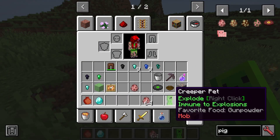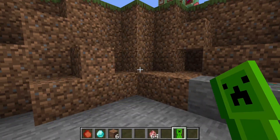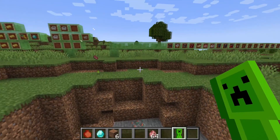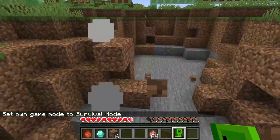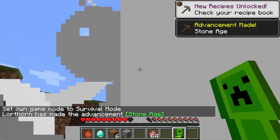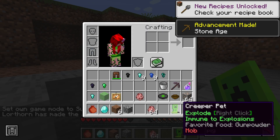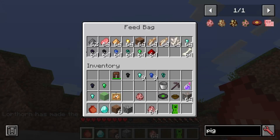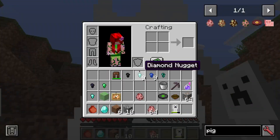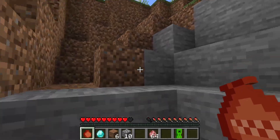The Creeper Pet makes you immune to explosions, and if you right-click with it, it makes you explode. Usually explosions are quite dangerous, but when something would kill you, you're perfectly fine. You can see it slowly gets used up because the creeper needs its food. We happen to have gunpowder, so it is slowly consuming each time we blow up, and then it gets fed - that's why the gunpowder is used.